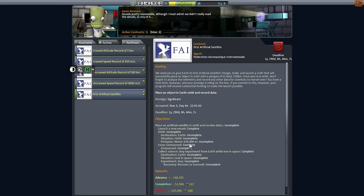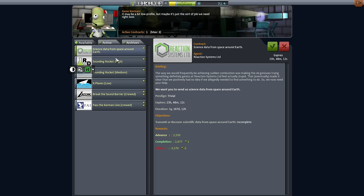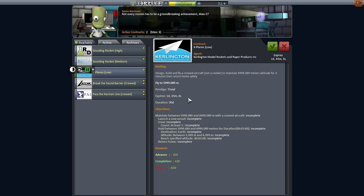We've got the above-150-kilometer requirement for unmanned low space and we have to transmit some sort of science — so that's alright. Completion doesn't give us very much; most of it was in advance. I should pick up this Earth data from space around Earth — we've got to be doing that anyway. We can pick up another contract: sounding rocket high, sounding rocket medium, but we've had trouble with those before. We'll hold on to what we've got.